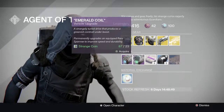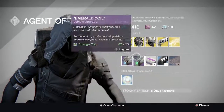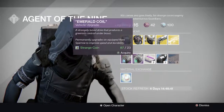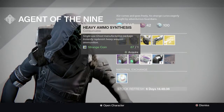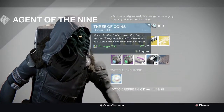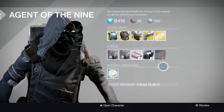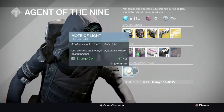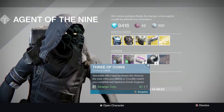We've got the Legacy Engram over here — it's a heavy weapon, so if you never got a Gjallarhorn now is your time. Down here for your sparrows you've got the Plasma Drive and Emerald Coil, turning them from rare to legendary. We've got Heavy Ammo Synthesis for three for one coin, five Three of Coins for seven Strange Coins, and Glass Needles for a whole bunch which is not worth it.